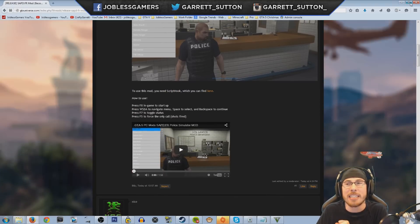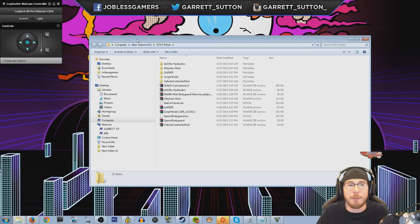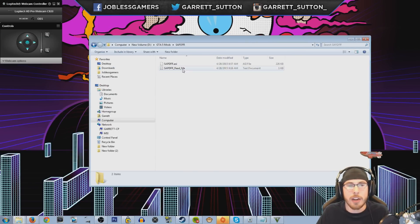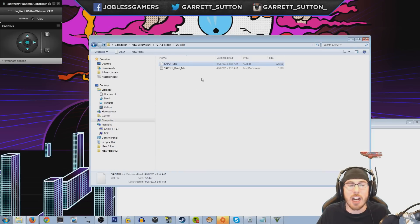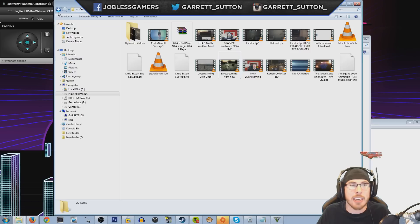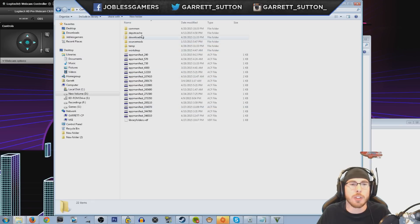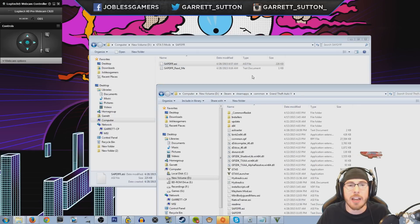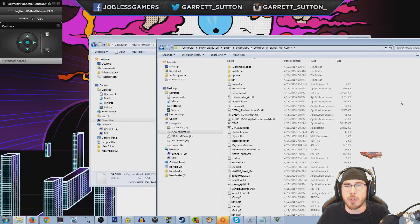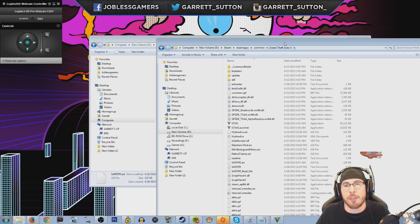Once you've downloaded it, open up wherever you saved it and drag the file. You can open the readme as well if you want. Grab the .asi file, copy it, and take it to your Steam folder — Steam Apps, then Common, then Grand Theft Auto V — and simply drag or copy it right into that folder. I already have it in there so I won't copy and replace it, but that's all you do: throw it into your GTA V folder.